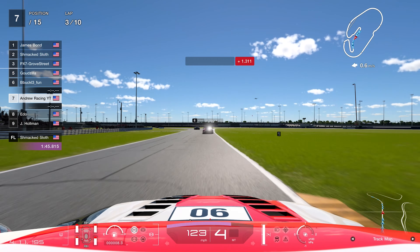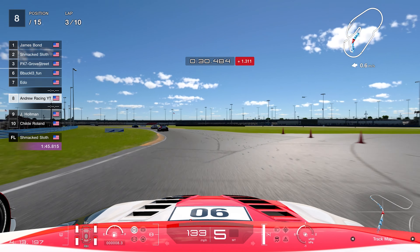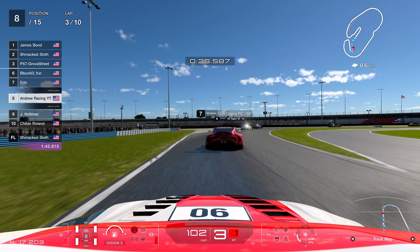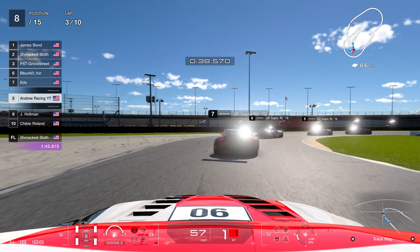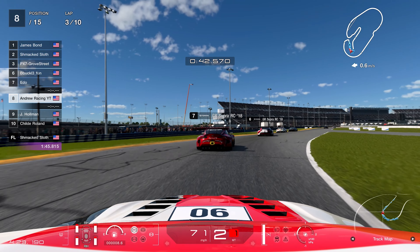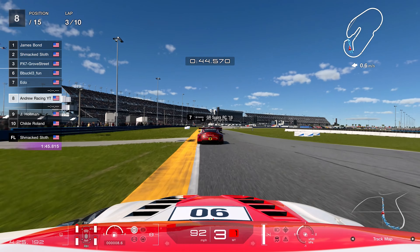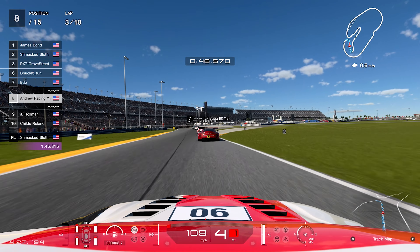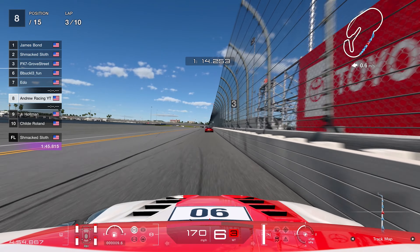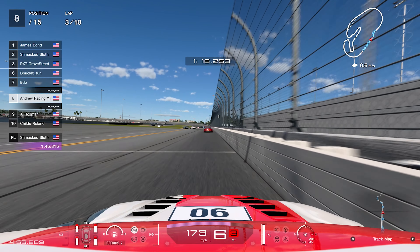As we make our way down into the second braking zone, Buckle just brakes really early for some reason. We had nowhere to go except the grass or his rear, and I wanted to avoid making contact and pushing him out, so we took evasive action, went straight onto the grass, and basically destroyed our corner exit. Because of that we lose another position.